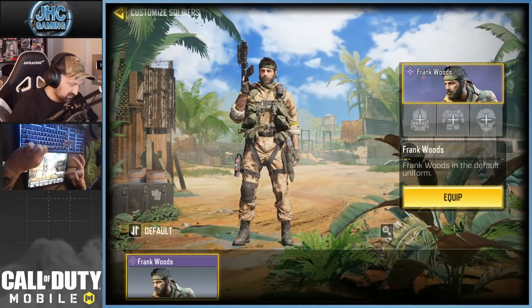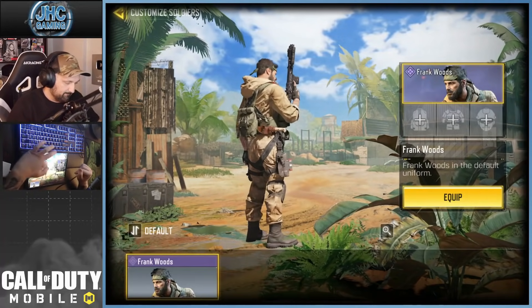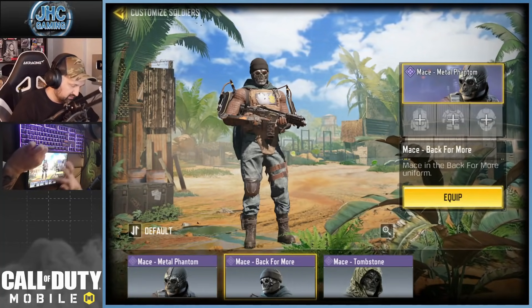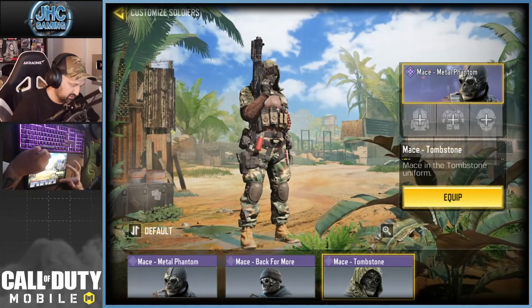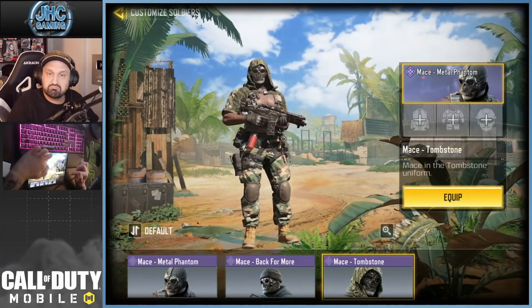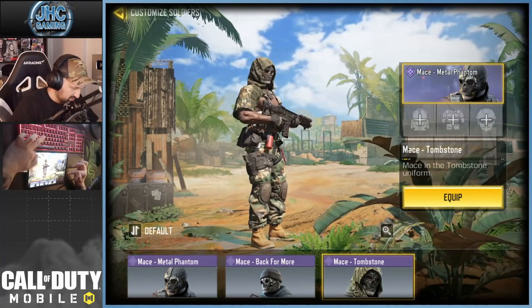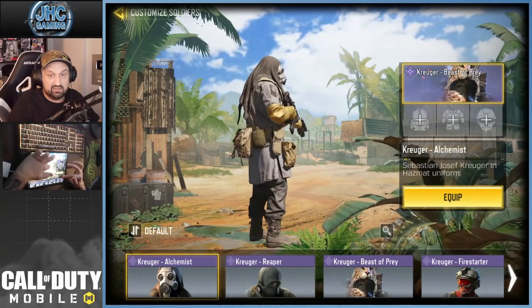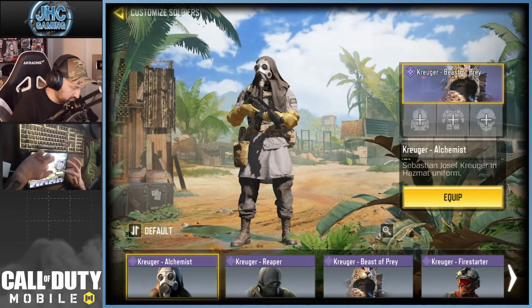Frank Woods — such a dope skin also. It was a bundle, very decent value. Mace — I don't use Mace very much. But maybe that one's my favorite, Tombstone. I think I like that one. Next is Kruger — this one's got a lot of skins and I like the Alchemist again. If I had to choose one.